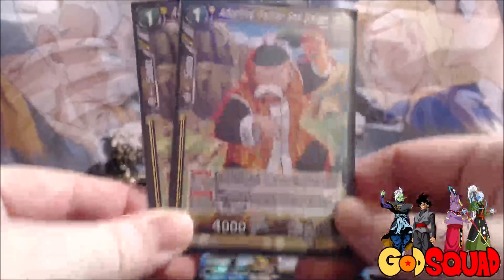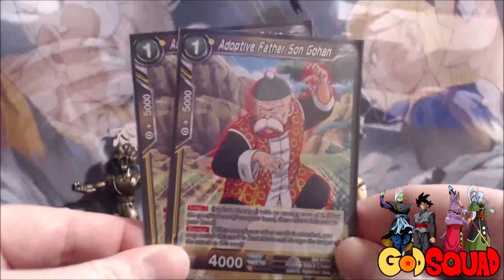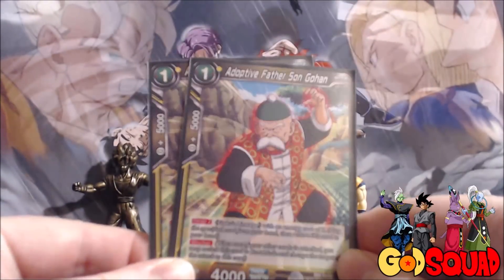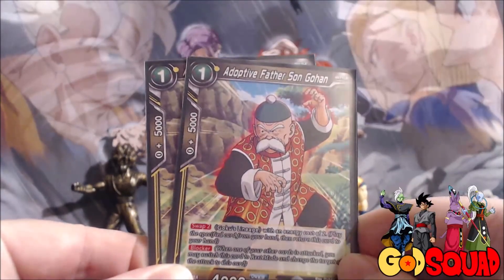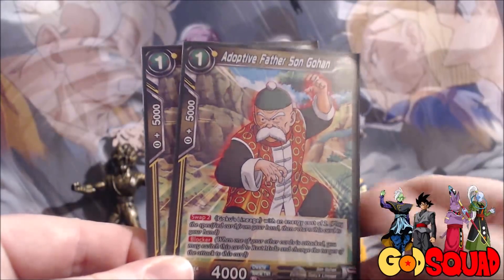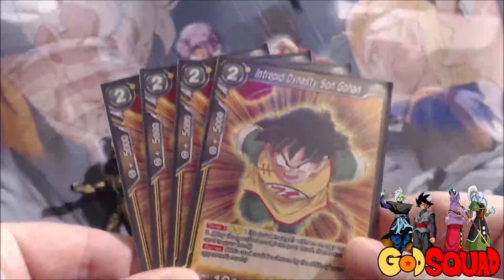We also run two Adoptive Father Son Gohan. He's another one-cost that you can swap to a Goku's Lineage of energy cost two. He's also a blocker, so he's nice to have on the board if you think your opponent is about to make a big push or if they have a card you really don't want hitting you, such as a crit attacker.